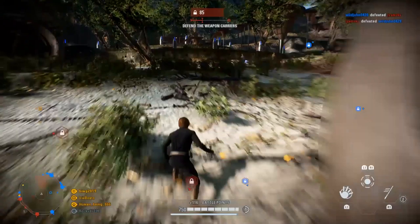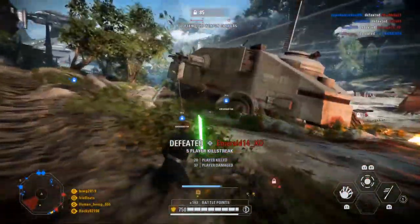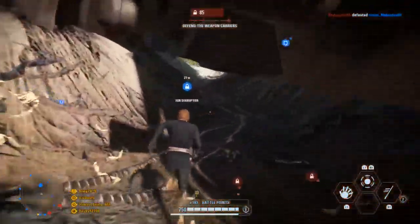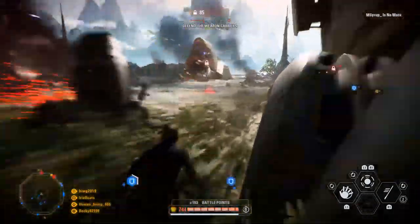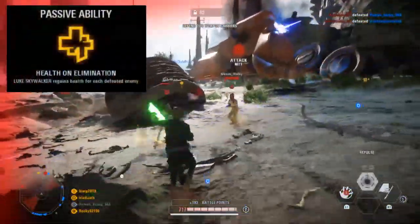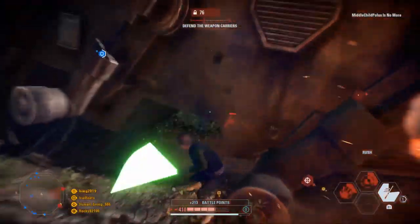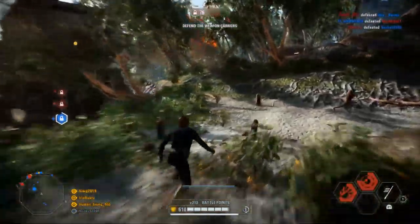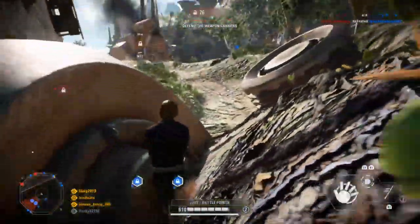Luke has 750 health and 200 base health regen, which is about the standard lightsaber wielder. His health regen is only 200 rather than the average of 250. His health regen pool means that when you take a ton of damage, you can heal back up to 200 HP — you don't get all your health back. However, he does have a passive ability called 'health on elimination,' which lets Luke regain 20 health for each defeated trooper or reinforcement, and 100 health back for an enemy hero.